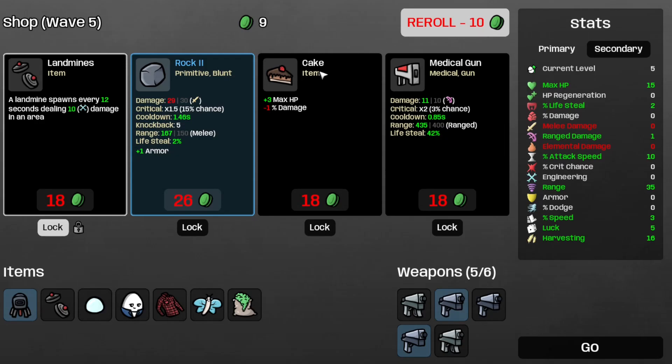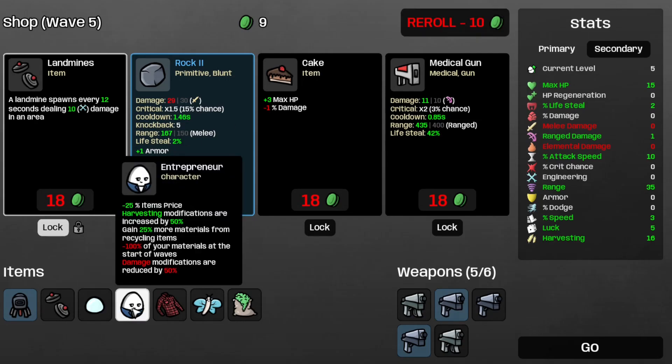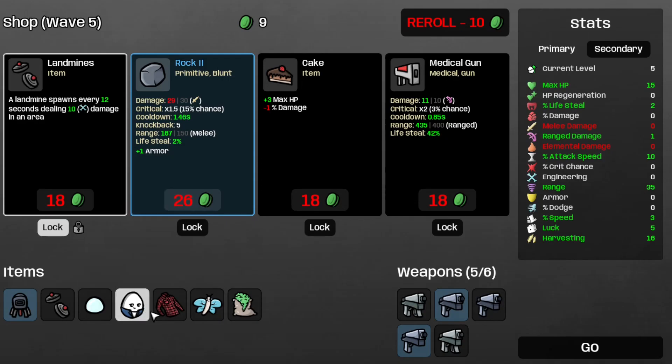Onto wave 5, and I'm gonna lose those 9 materials. I guess the piggy bank is basically useless for this character. This plus 20% materials that the piggy bank gives you reduces the minus 100% of your materials at the start of waves down to minus 80%, which is still not fun.